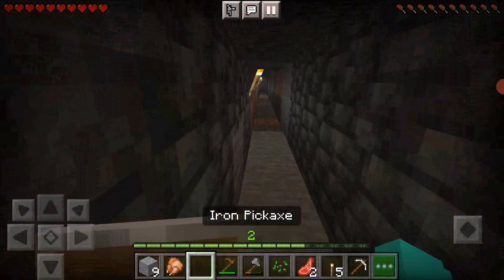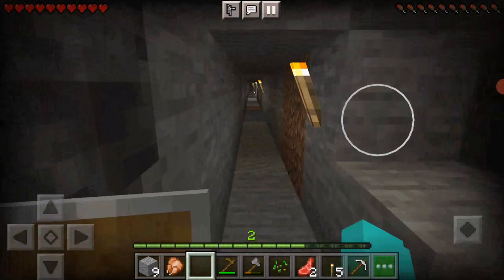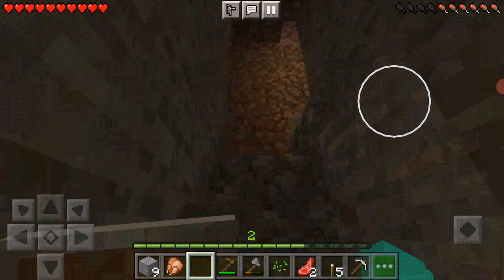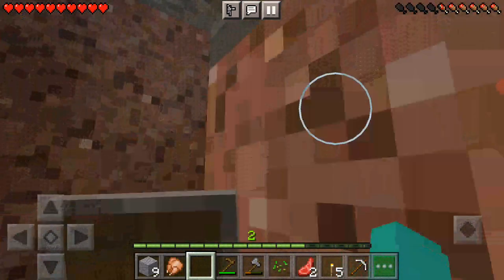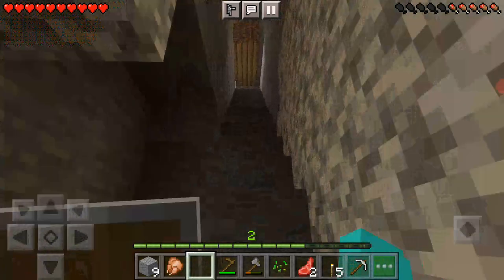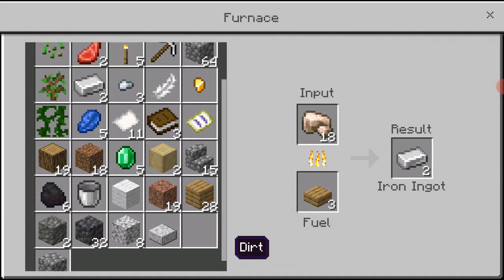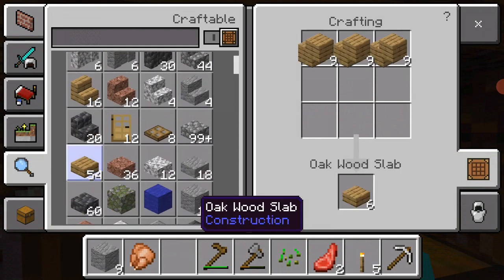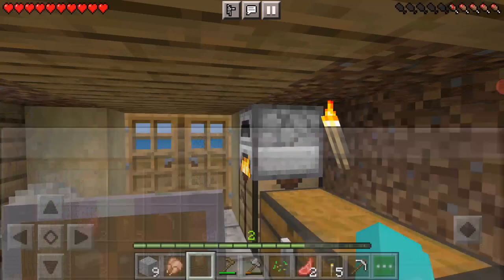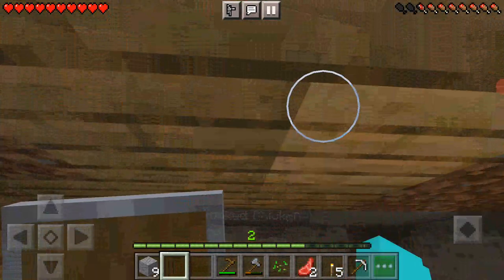I don't want to use my iron pickaxe yet. We have mined a lot — that stone pickaxe surely does a lot. These stairs help a lot; look how fast we are going, but it does take a lot of durability. I'm just gonna put the rest of this iron in, make a couple more slabs, place the rest in there, and eat my last piece of cooked chicken.